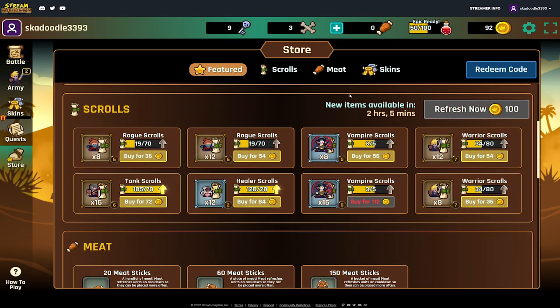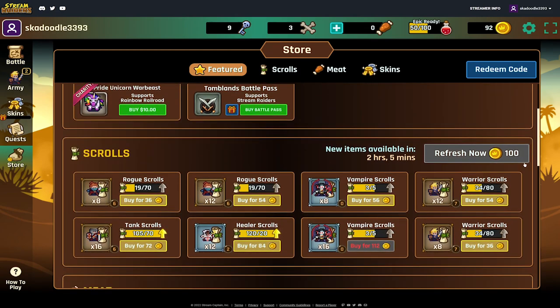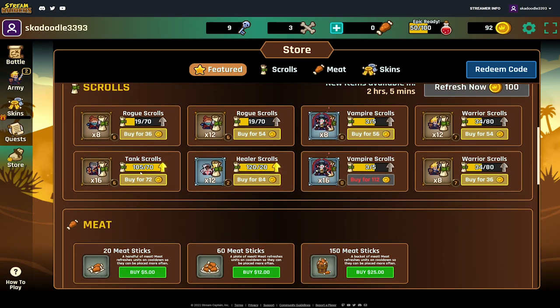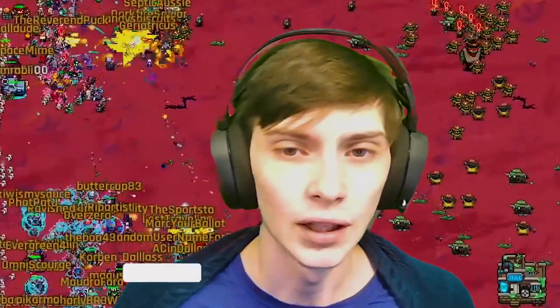Moving on to the last tip, number ten: the shop resets every six hours. It is recommended not to refresh the shop at all if you don't have excess gold. If you have spare gold, refreshing the shop once is okay, but not more than once since the price increases each time. It's recommended that you buy every non-rare scroll from the shop once per refresh, and if you're a more advanced raider, buy everything from the shop while keeping enough money to level up your other units.